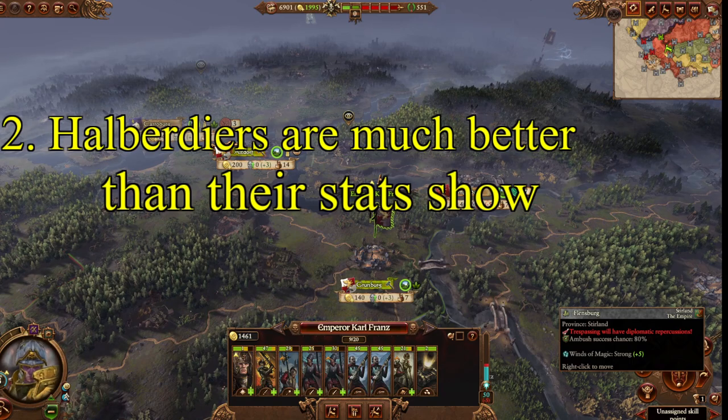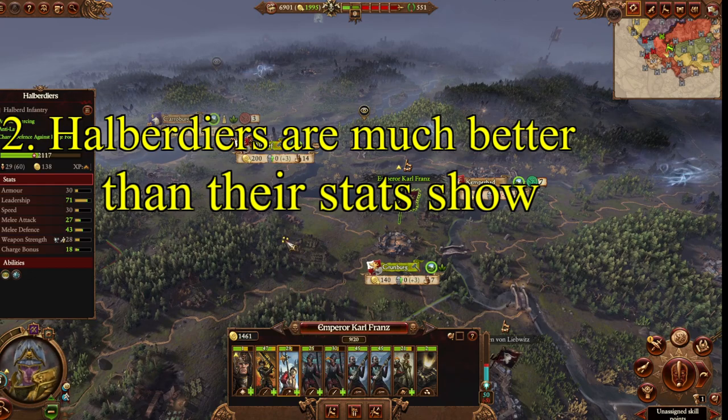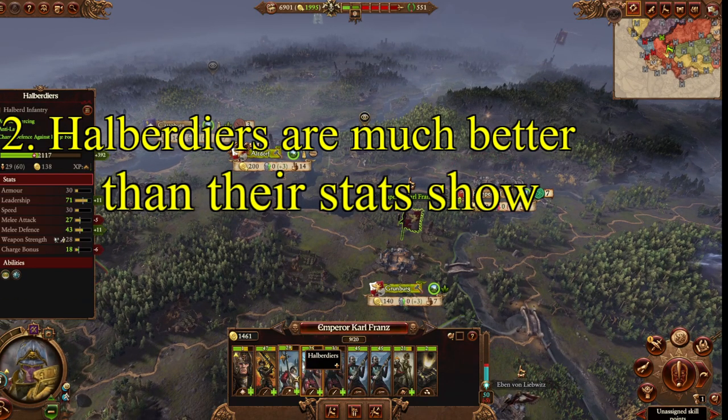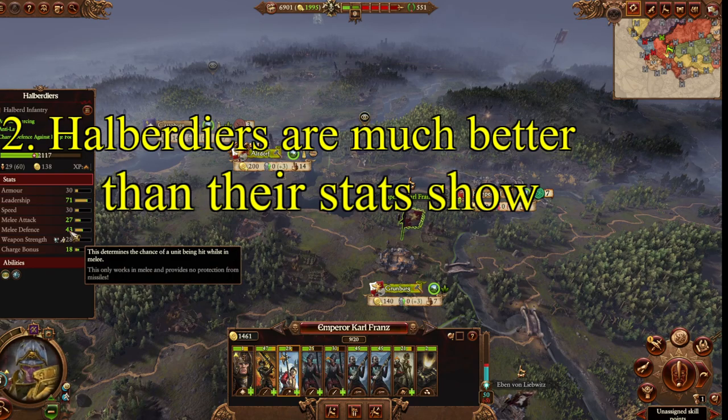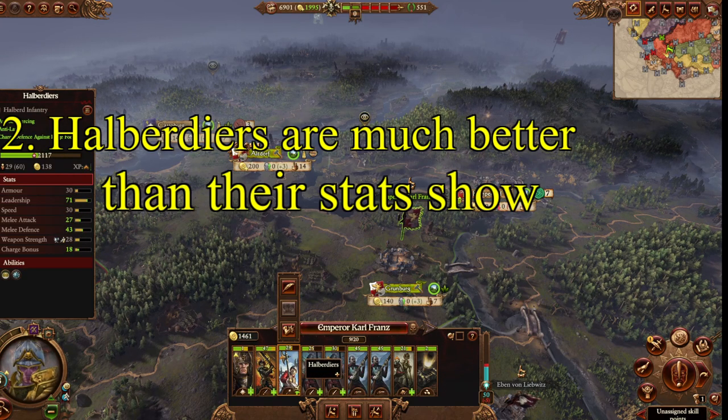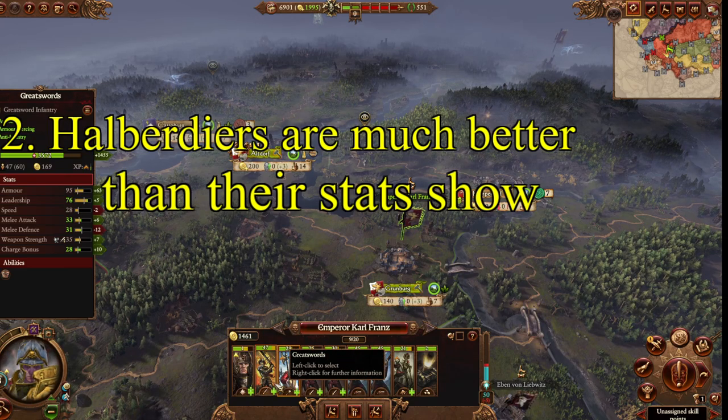Tip two: halberdiers are much better than their stats show. They are particularly good units for the Empire. Yes, their stats don't seem the most amazing, but they're actually much better than they appear. They have a bonus versus large, they're anti-armor, and they've got really good melee defense. Their biggest weakness is ranged. A mid-to-late game army for the Empire should have plenty of halberdiers so you can handle cavalry and armor. They will hold a line better than almost any other Empire unit, and in my opinion even better than great swords.